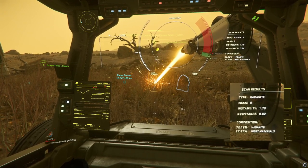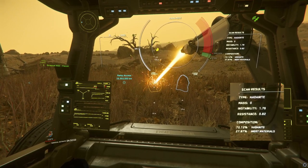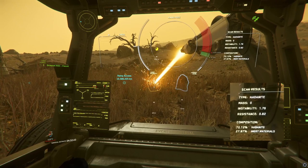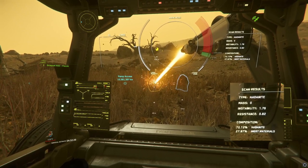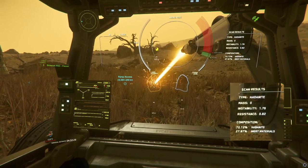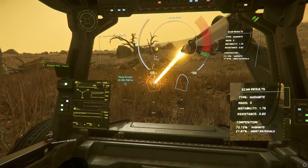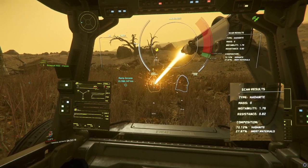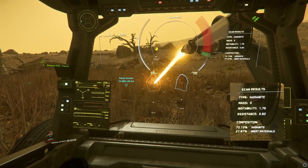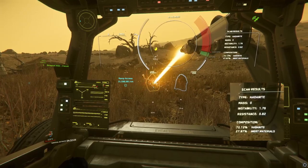Composition will tell you what ore and its contents you are looking at. Mass will give you a number you can use to estimate how much ore you will receive. Instability is a value that directly affects how large the fluctuations are that may occur while feeding energy into your ore — the higher this value is, the worse the fluctuations are and the faster you'll need to react. Lastly on the right side we have resistance, which tells you how much energy you'll probably need to crack the rock.